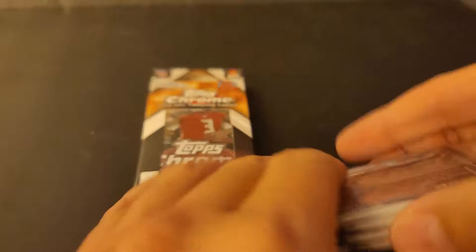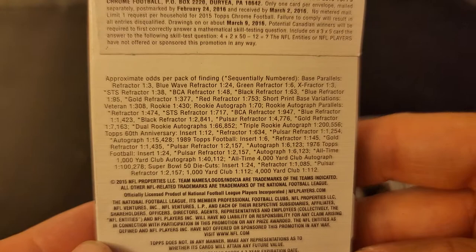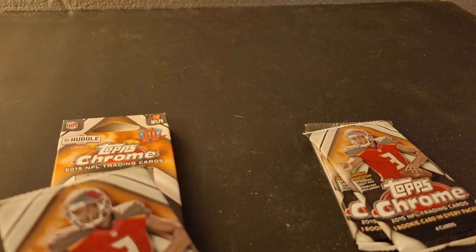You have three packs and then this little bonus pack — three packs plus five exclusive orange parallel cards. Here's some stuff of what you can kind of land. I think last time I ended up pulling an auto and then one of the 89 Topps insert cards. You can get some short print cards, and I forget what rookies are in here.